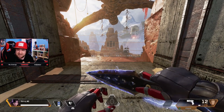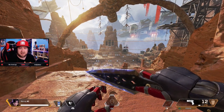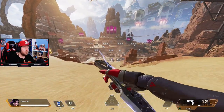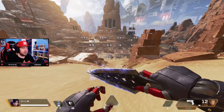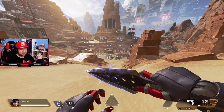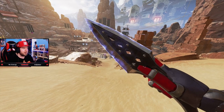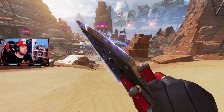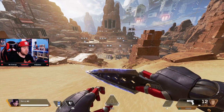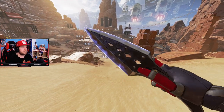Coming in at number one — you probably already knew this from the thumbnail — is Wraith. Wraith had the very first heirloom in the game. For new players, you had to get 500 packs to unlock your very first heirloom and this was guaranteed. For looks, the kinetic energy on top of the blade is insane. The design of the kunai knife is absolutely flawless — four out of five stars. You can tell it's from the future but it has an old-school engineering feel to it.